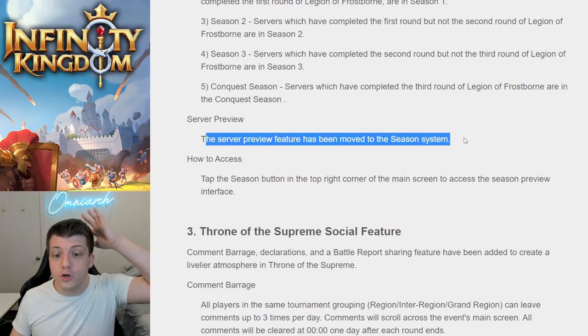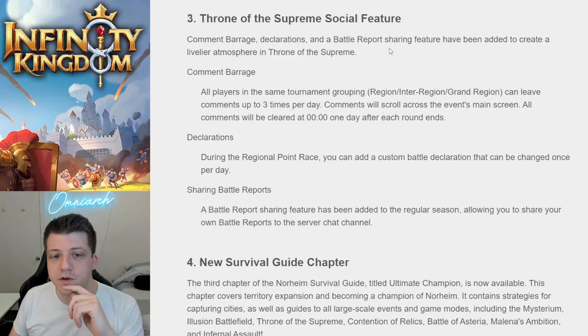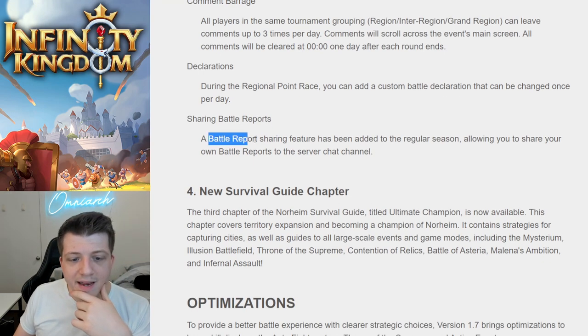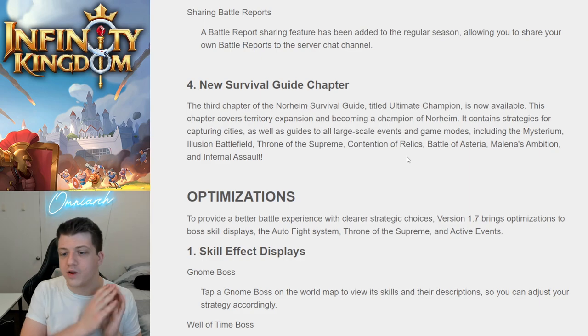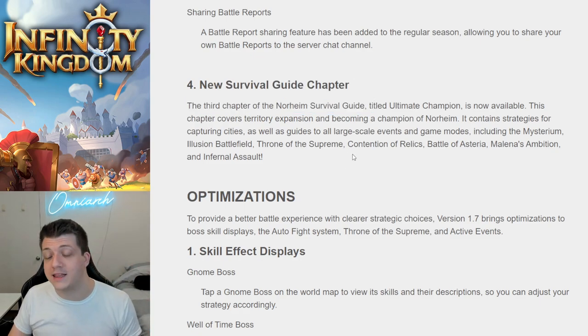The server preview feature has been moved to the season system. Throne of the Supreme has been updated with social features — comment barrages, declarations, and a battle report sharing feature have been added to create a livelier atmosphere. All players in the same tournament grouping can leave comments up to three times per day, scrolling across the event's main screen. During the regional point race, you can add a custom battle declaration changeable once per day. There's also a new third chapter of the Norheim Survival Guide called 'Ultimate Champion,' covering territory expansion, city capturing strategies, and guides to all large-scale events — great for new players.